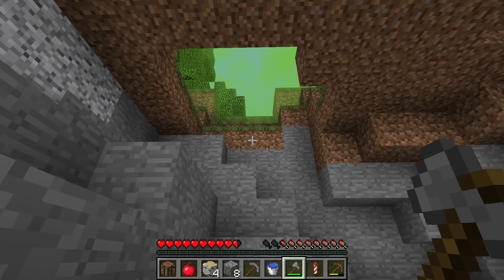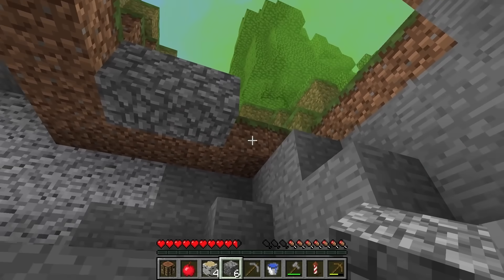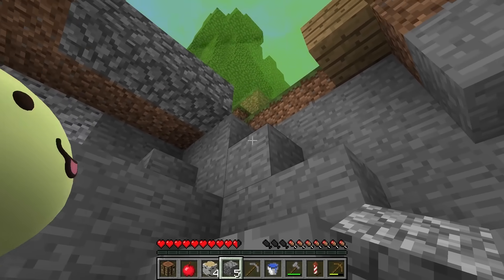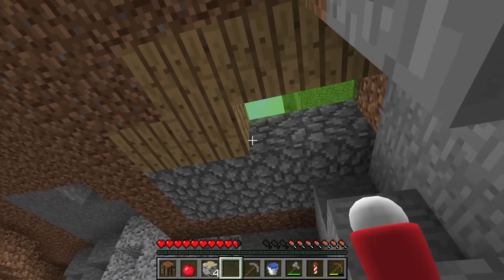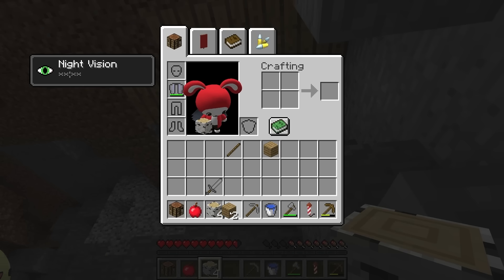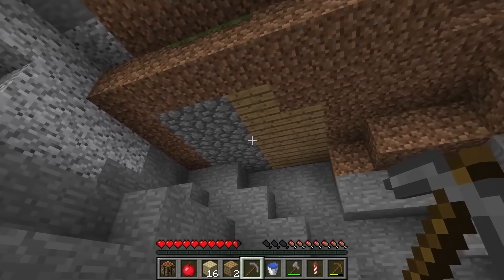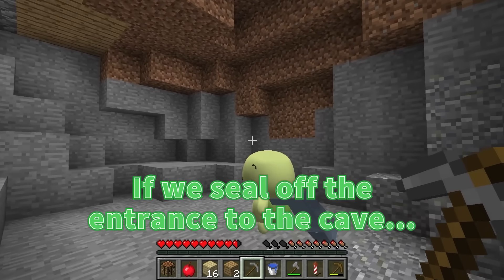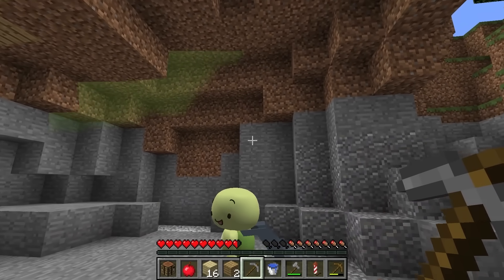Now let's seal it up while we have the chance. Let's do it! Seal it up. If we seal off the entrance to the cave, then the poison gas won't be able to enter, right? It shouldn't. Now we're safe.